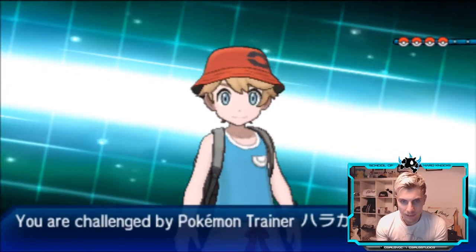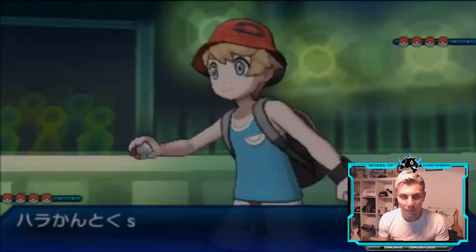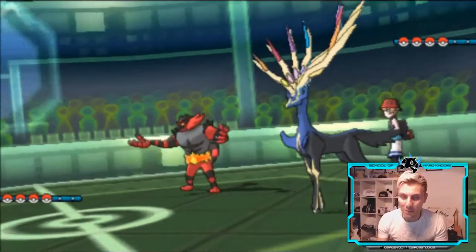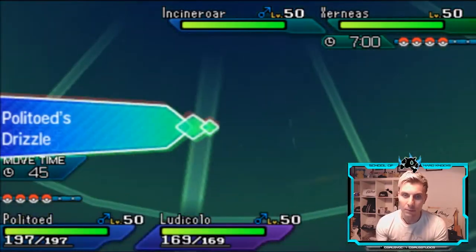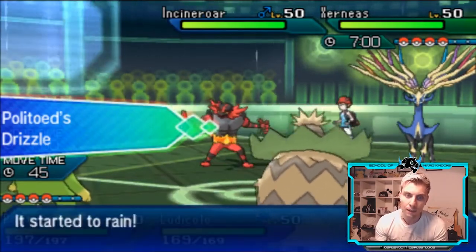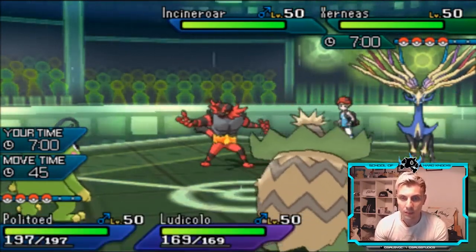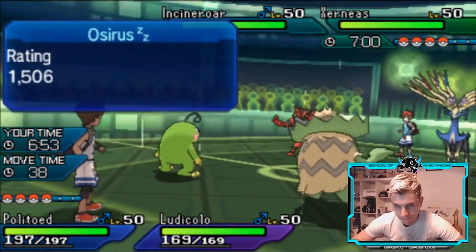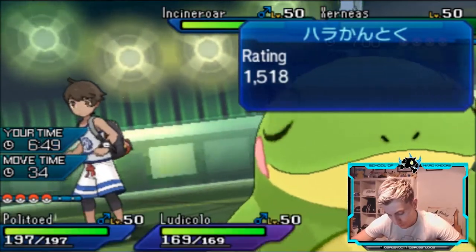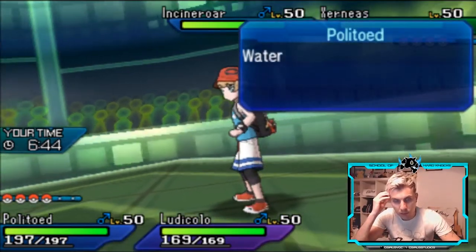Let's see — it might just be the Politoed show again! We're going to see Incineroar and Xerneas come in from my opponent. One thing we could do is Fake Out Xerneas and switch Politoed to the back for later. We could also Z-move Xerneas, but Groudon is likely to come in at some point. I'm going to protect Politoed — actually, no, I'm going to Fake Out Xerneas. We might take a U-turn from the opposing Incineroar, but we can't let Geomancy get set up — we've seen so many times how devastating that is.